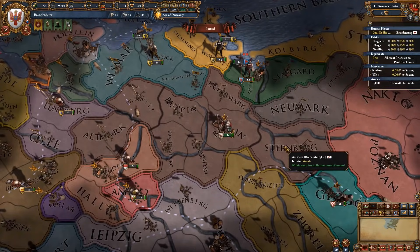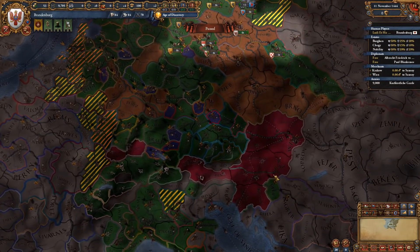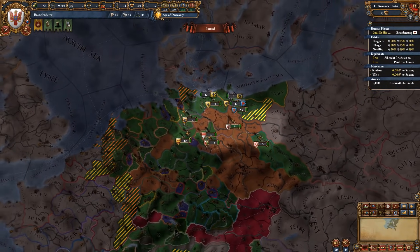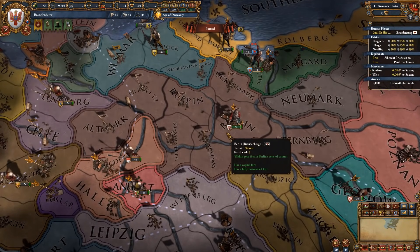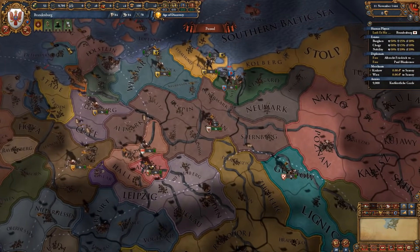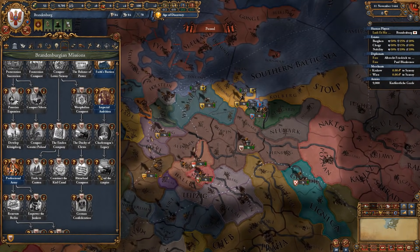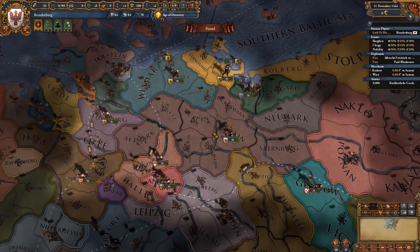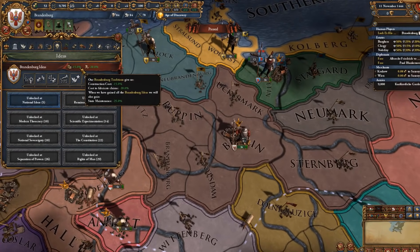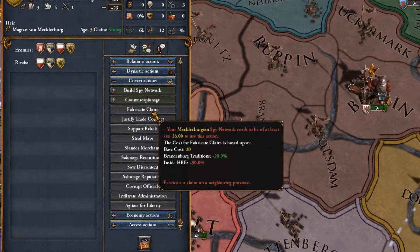One super easy nation to play as is Brandenburg. Brandenburg starts off as an elector within the HRE. There are 7 starting electors and an emperor highlighted on the map through their different colors — orange for electors, purple for the emperor, green for regular members, and blue for free cities. Playing within the HRE is very different from playing anywhere else in EU4, and if you start as Brandenburg, you have the best mission tree to expand within the HRE without worrying about aggressive expansion, because of the specific flavor, permanent claims, and modifiers Brandenburg gets. Brandenburg also has great national ideas including cost to fabricate claims minus 20% — and fabricating claims within the HRE is 50% more expensive, so that's a massive reduction.